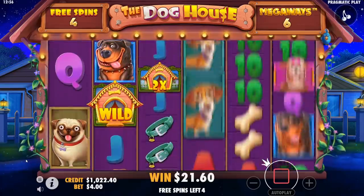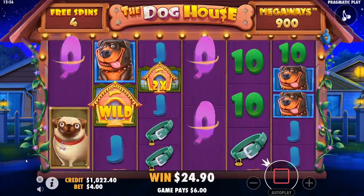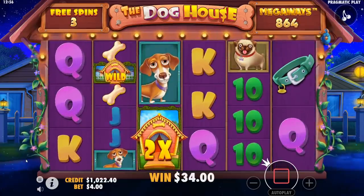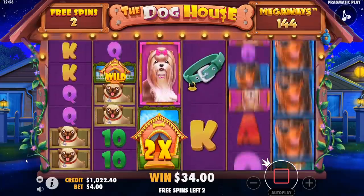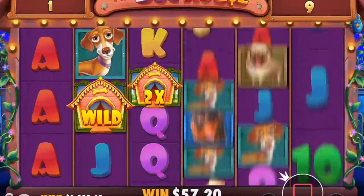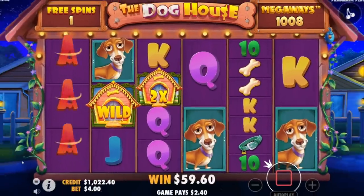The wilds with no multiplier is so bad — at least it's a wild, but it's so garbage. And this isn't doing anything, not dropping in any more wilds.